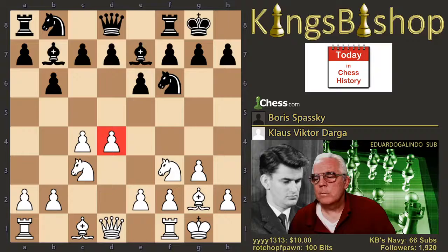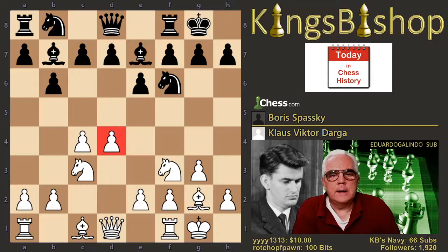You'll find that opening in volume E of your Encyclopedia of Chess Openings, section number 18 — Queen's Indian E18.